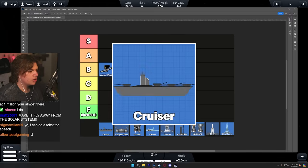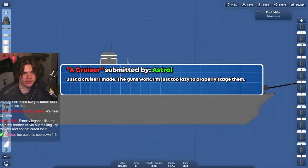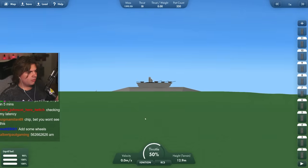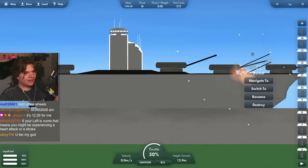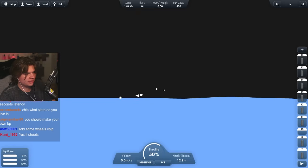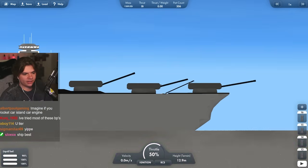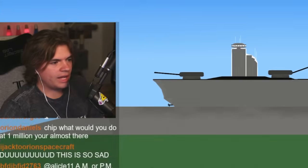Next we're going to do the cruiser, submitted by Astral. 'Just a cruiser I made, the guns work, I'm just too lazy to properly stage them.' It looks like there are stages so we'll figure something out. The guns are supposed to work but it doesn't move at all. What did that shoot? I can hear it! Let me check the map when I shoot something - look, it is shooting! It has pretty good range too, the bullets are just so small.